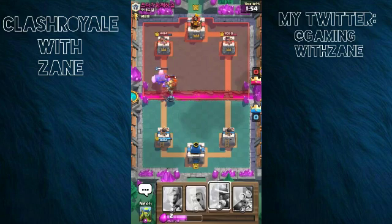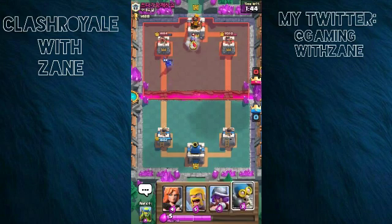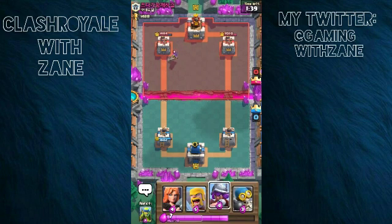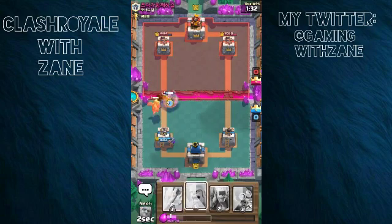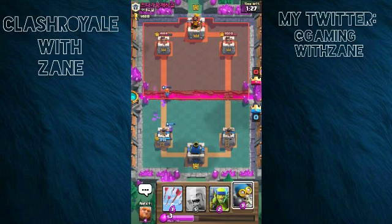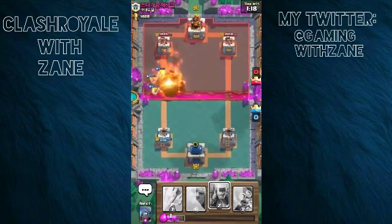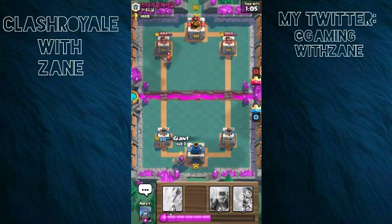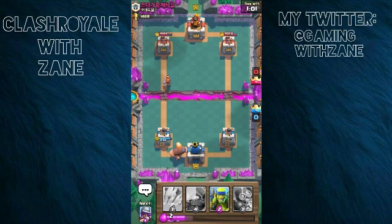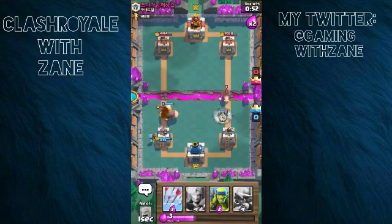Here comes that valkyrie going to do a lot of damage on that giant. We'll take her out with the mini pekka, hoping to get to the tower for just one singular hit — but it doesn't happen because of the valkyrie. I'll try to distract the baby dragon and take it down. Let's put these barbarians down — wow, well played, that destroyed that push.